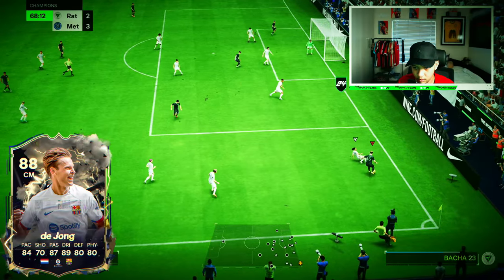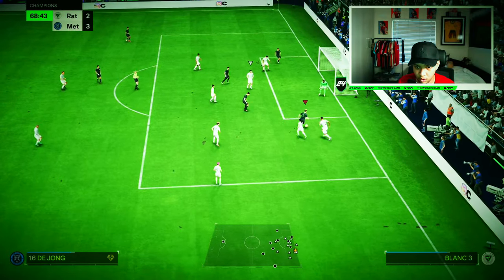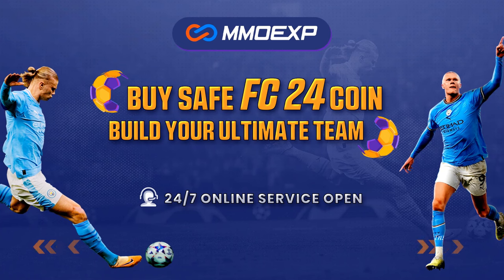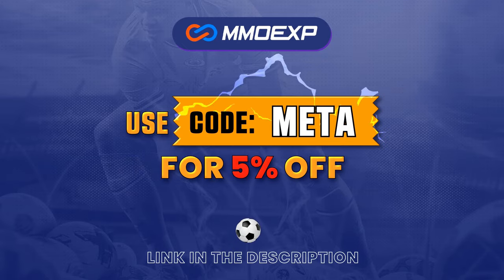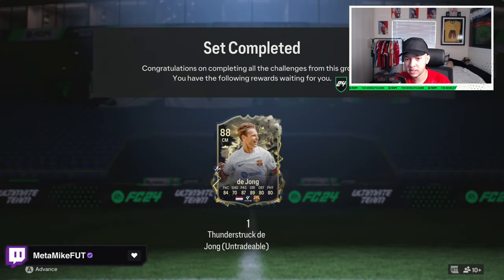Okay, lovely. Want to know where to get the best possible cheap reliable coins at your fingertips? Look no further than MMO EXP — link is down below, top of the description. Use code META for five percent off. Ladies and gentlemen, Frankie de Jong is out right now.